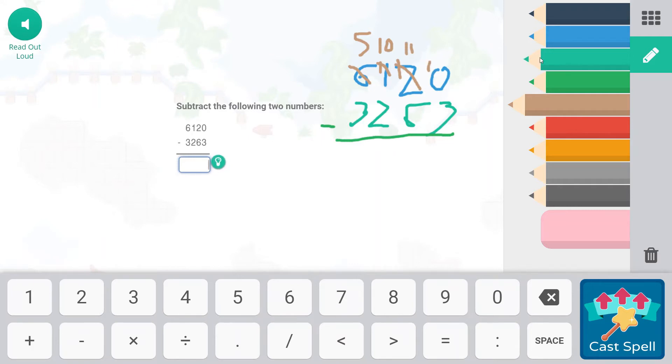10 minus 3 is going to be 7. 110 minus 60 is going to be 50. 1,000 minus 200 is going to be 800. And 5,000 minus 3,000 is going to be 2,000. So 2,857 is going to be our answer.